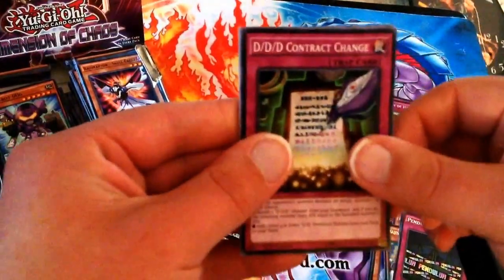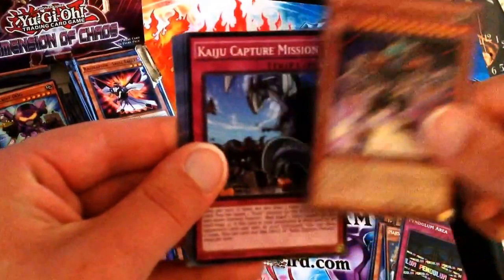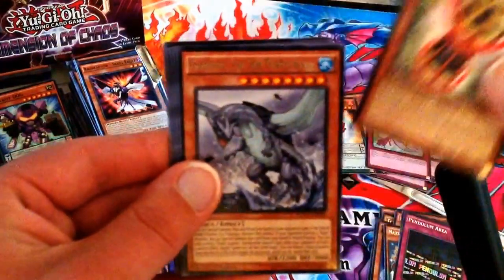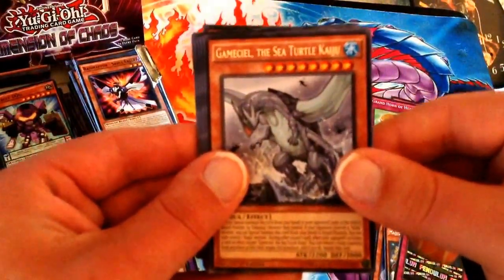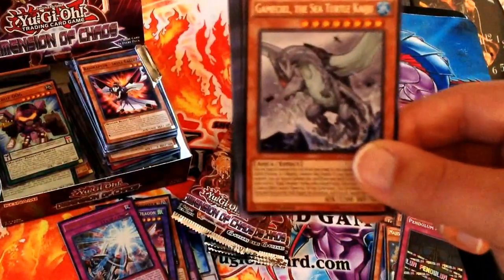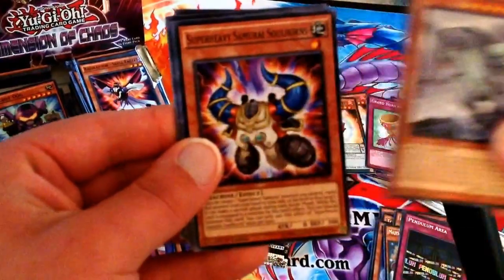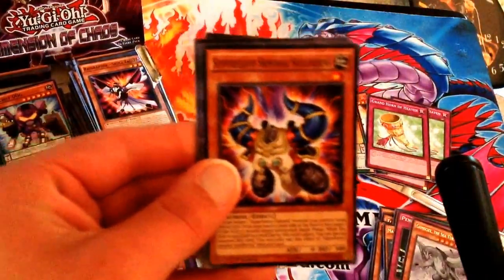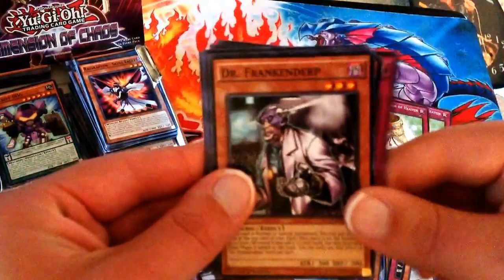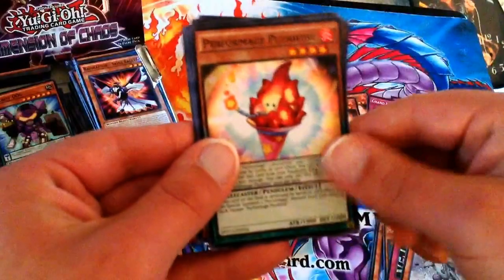Next pack: Triple D Contract Change, Super Heavy Samurai Thief, Kaiju Capture Mission, Super Heavy Samurai Drum. The Rare this time is the Gameciel, the Sea Turtle Kaiju — kinda looks like a water version of Lapras. We have Super Heavy Samurai Soul Horns, Dark Contract with Errors, another Frankenderp, and another Plush Fire.